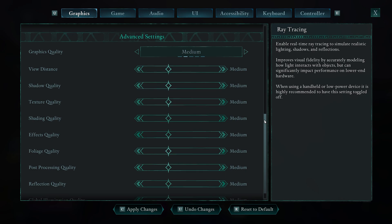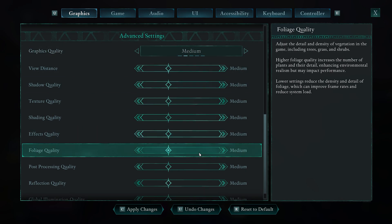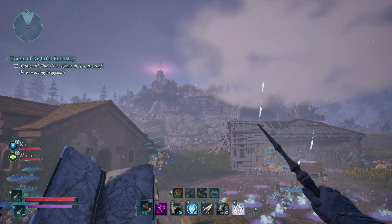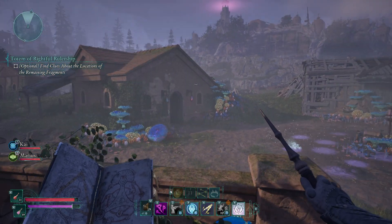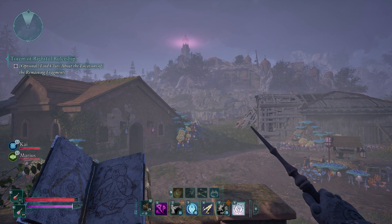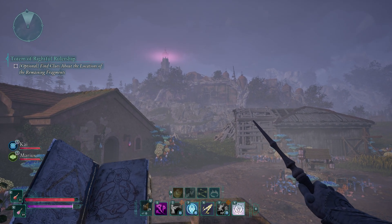If you have an older system that's struggling, it's going to come down to playing around with these settings. That'll be it for this one — this has been a brief look at how to optimize your graphics in Avowed for best performance. I've been your host Larry. Remember to like and subscribe, and I'll catch you next time. Bye everyone!